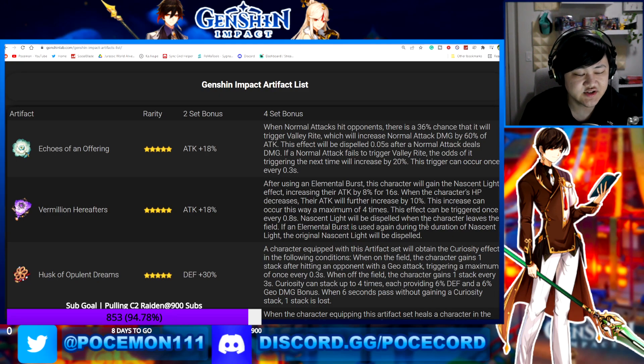It's not that ATK+18% is amazing, but many characters don't have their own special 4-set bonus that fits them perfectly, so they settle for 18%. This domain always gives you an artifact piece with ATK+18%. The only other one like that is Shimanawa, which is paired with Emblem of Severed Fate — still one of the strongest sets in the game. But if you really want to focus on ATK% sets, this is a nice domain to farm.